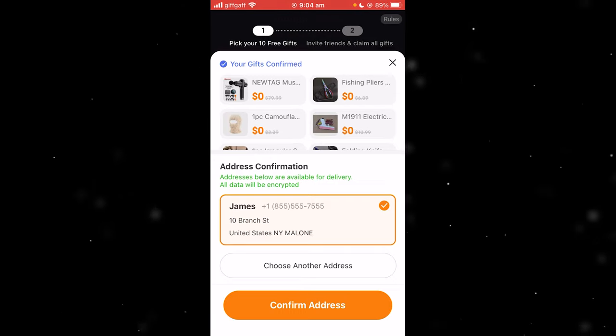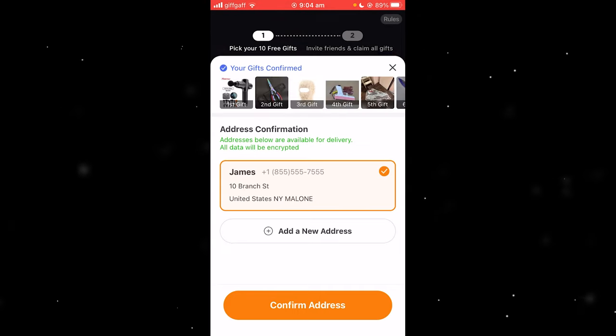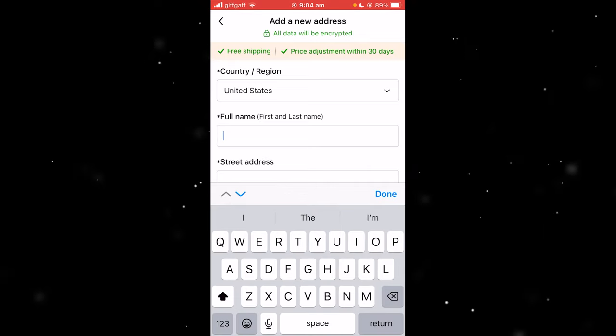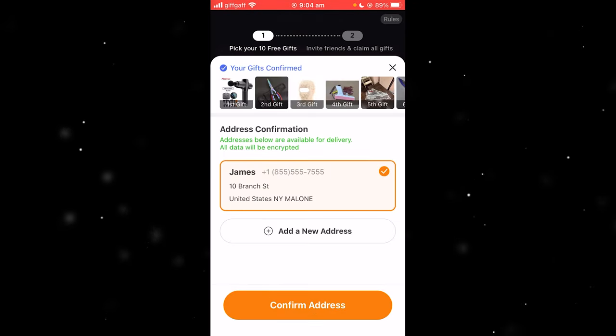Next up, what you want to do is add your address if you haven't already. As you can see, I've already added an address. However, if you haven't, you just want to select "Add a New Address," then type in your address and click Save. I've already typed out a random address, so I don't need to do that.